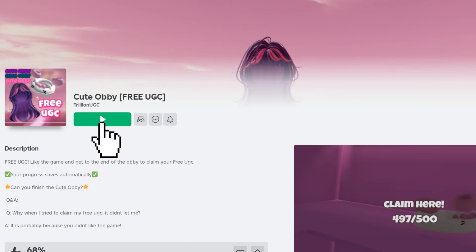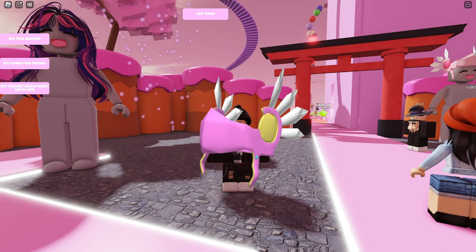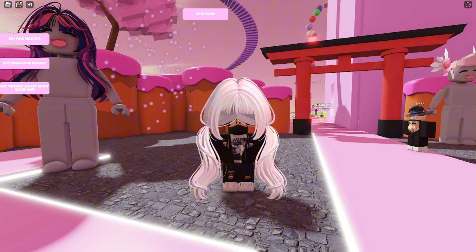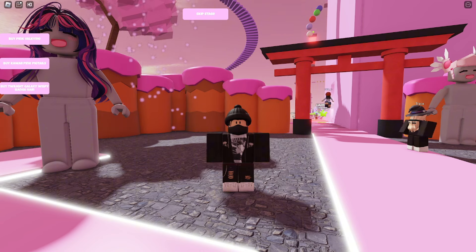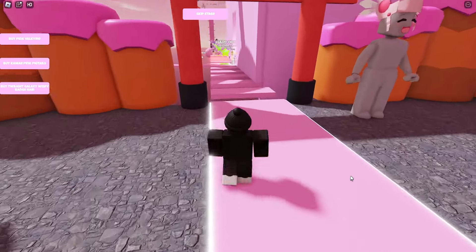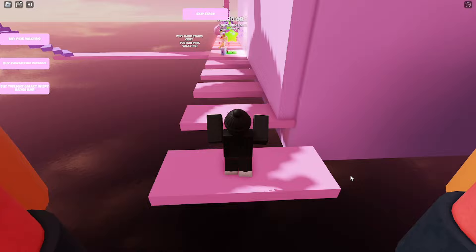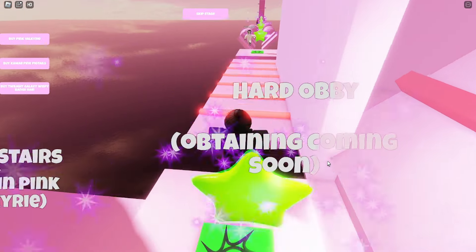Join the game called Cute Abbey. In this game, you can obtain three free UGC items: Pink Valkyrie, Kawaii Pink Pigtails, and Twilight Galaxy Wispy Bangs Hair. To get these items, all you have to do is complete the abbey. If you're good at obby games, you'll find it easy and fun. Keep in mind that these items are selling out quickly, so you need to act fast before they run out.